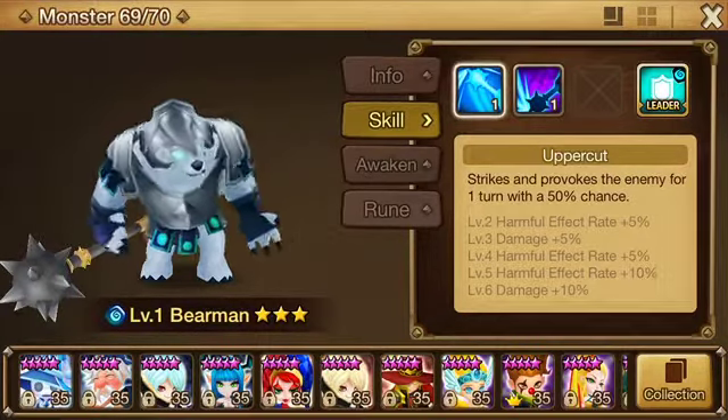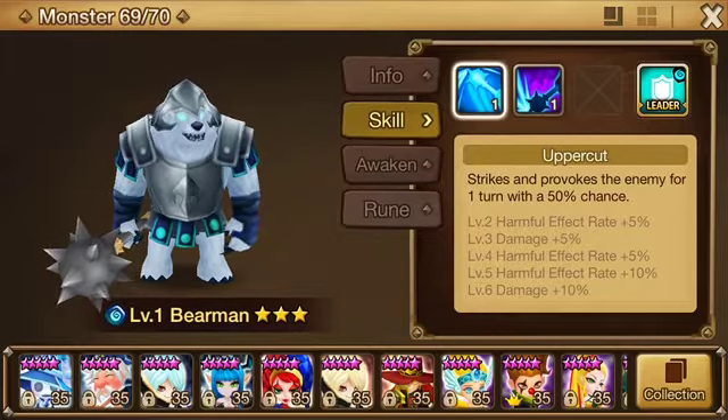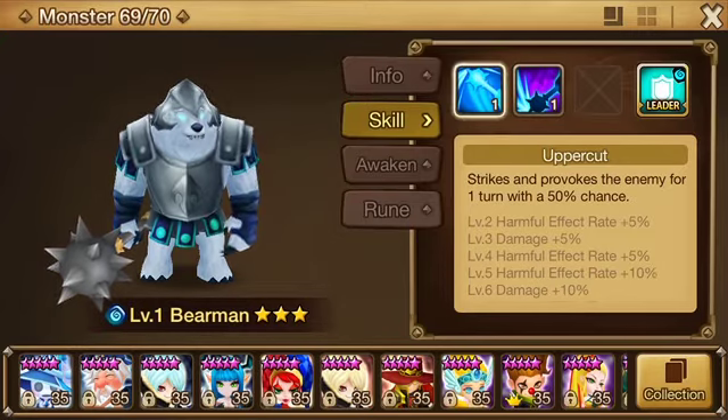So anyways, I hope this has been helpful for you guys. Leave any suggestions of your own in the comment section below. I didn't give you many options here, but he seems pretty straightforward — HP, HP, HP, HP, and a little bit of accuracy for provoke. Peace.